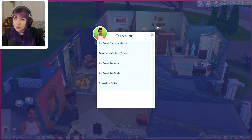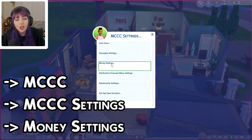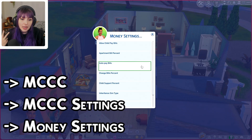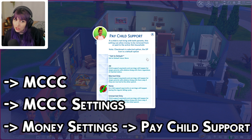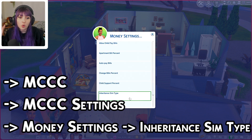You can also remove blue babies from your game, which is honestly great. Back out to the main menu, go to MCCC Settings, then Money Settings. In regards to Growing Together, the two most important things in here are inheritance and child support. Child support is very straightforward — you can enable it so parents can get paid if the other parent is not in their household.